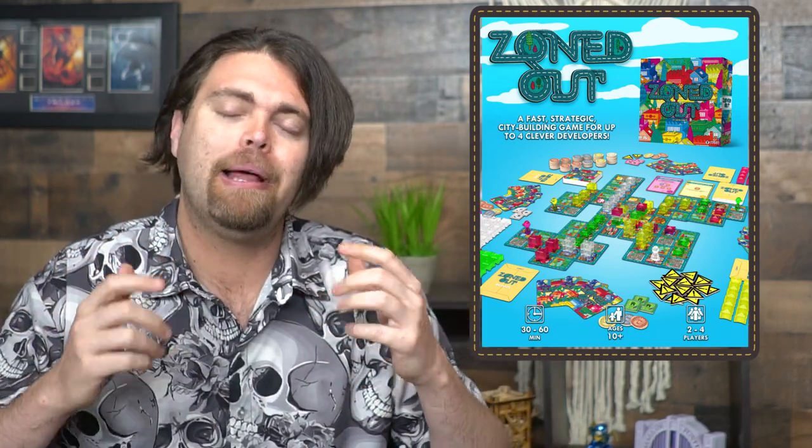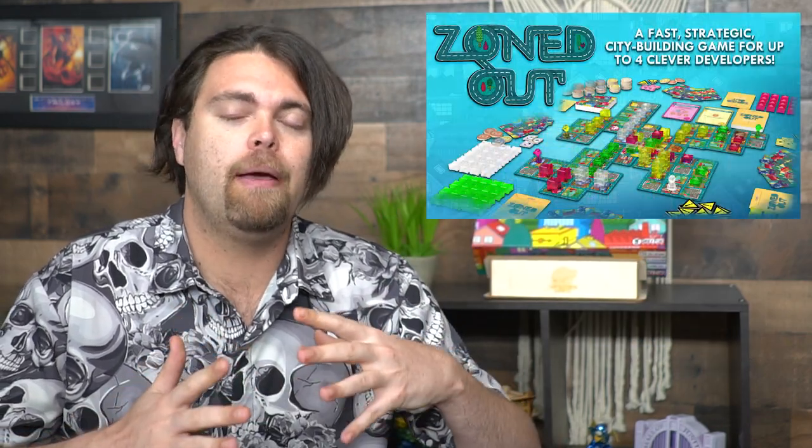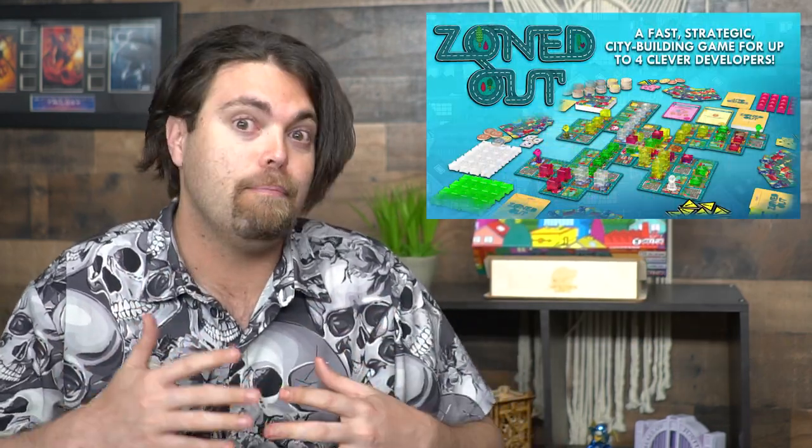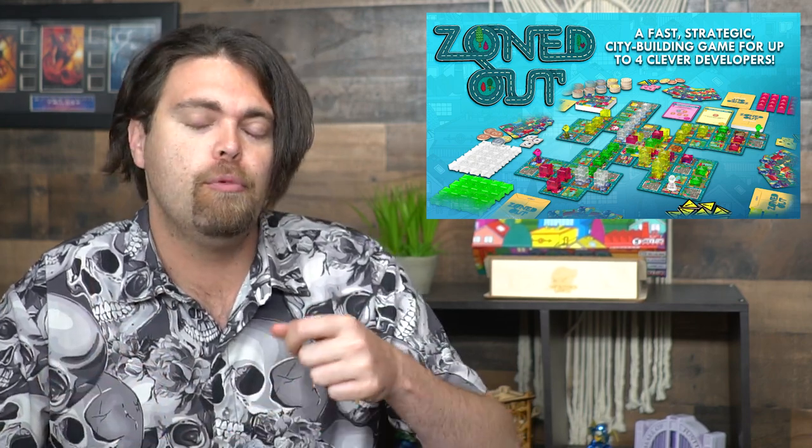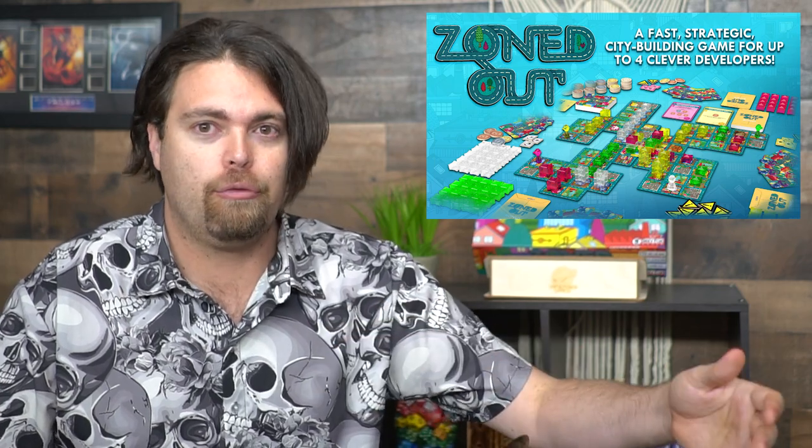In Zoned Out, you're playing as a city planner. You'll start with a specific set of tile cards to place on the board. There's also a main section where a tower is built. You'll have cards in your hand that you place down, forming city blocks, managing your areas, and trying to create developmental sites. You move your planner around gathering districts of certain types — commercial, residential, or other.